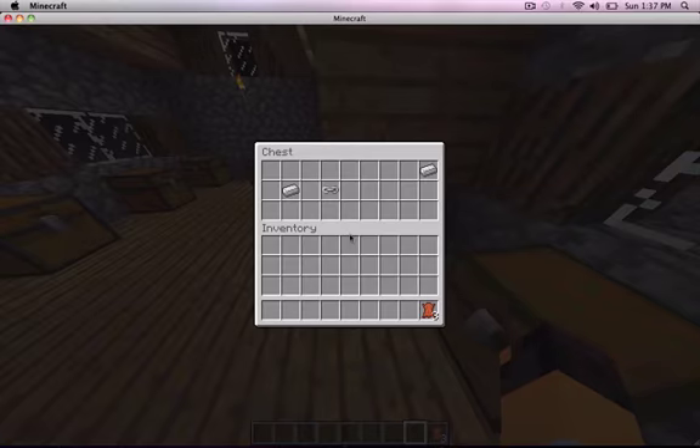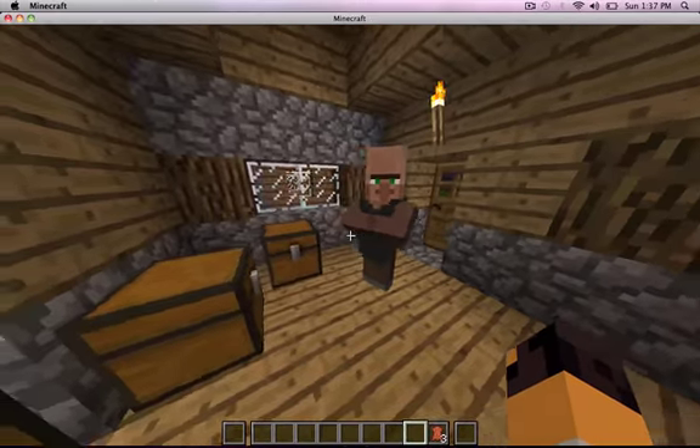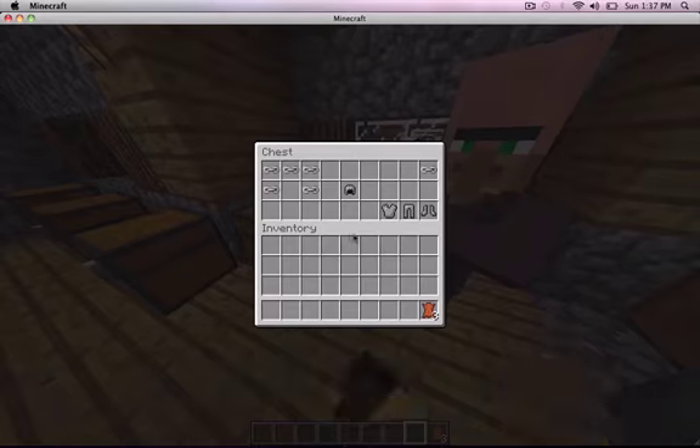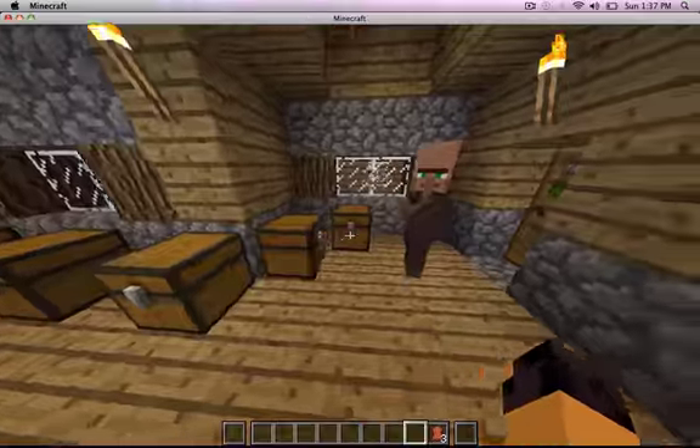And then by putting one iron ingot into your crafting table, you get a chain. And with the chain, you can make chainmail armor. So that's the helmet, and then you can do pants and boots. You can make all of this just with the chains. So that's an awesome addition to this mod, because that's the only legit way now to bring those actually into the game, which is just amazing.